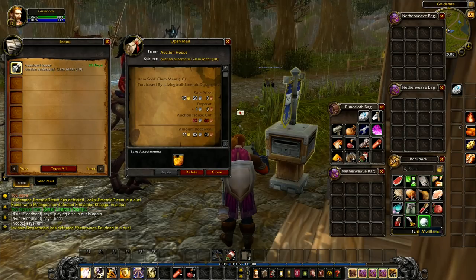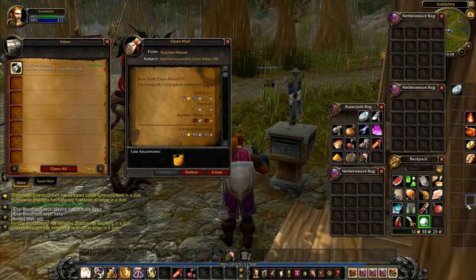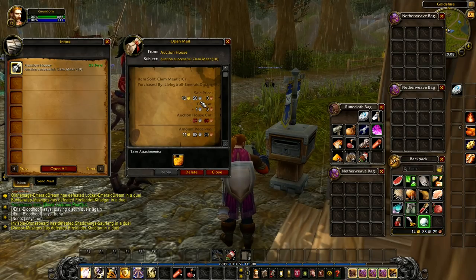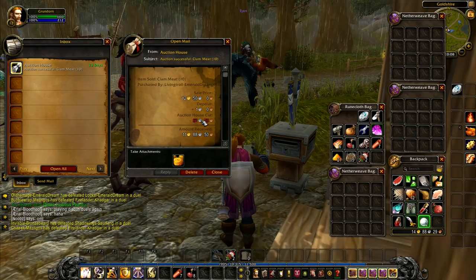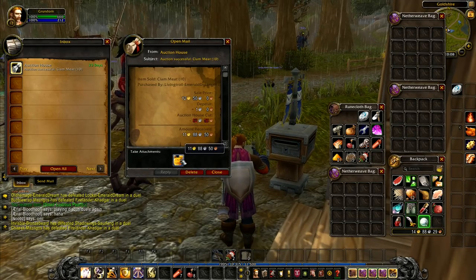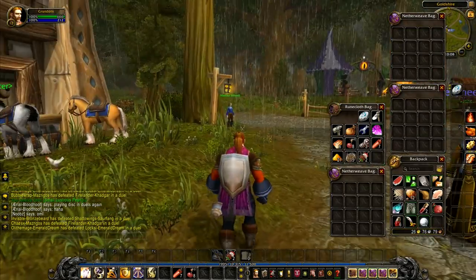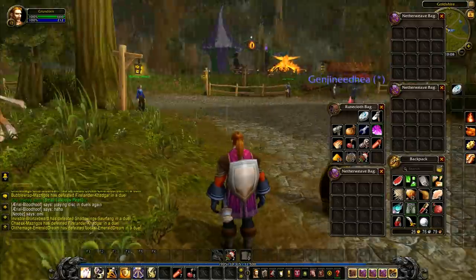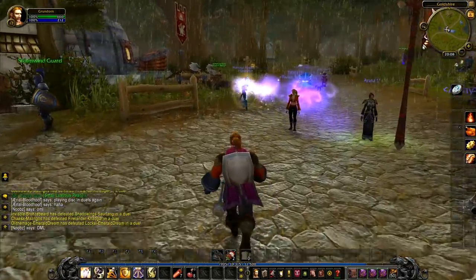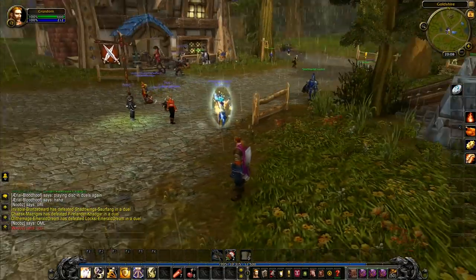We got four gold from that. The clam meat is the good one — 12 gold 50. We sold these for one gold 25 a piece, got another six there, and sold them all. We lose 62 silver for the auction house cut and get 11 gold 88 silver — that is a fantastic amount of money. So we now have 26 gold. I did send myself 10 gold to this character to start things up.